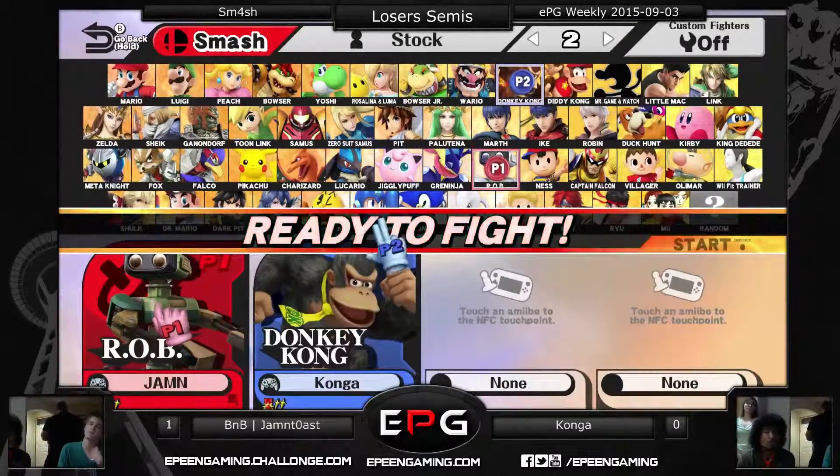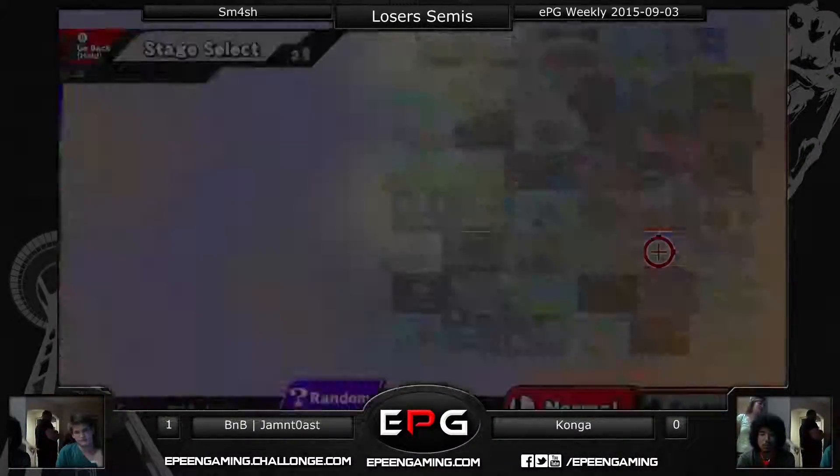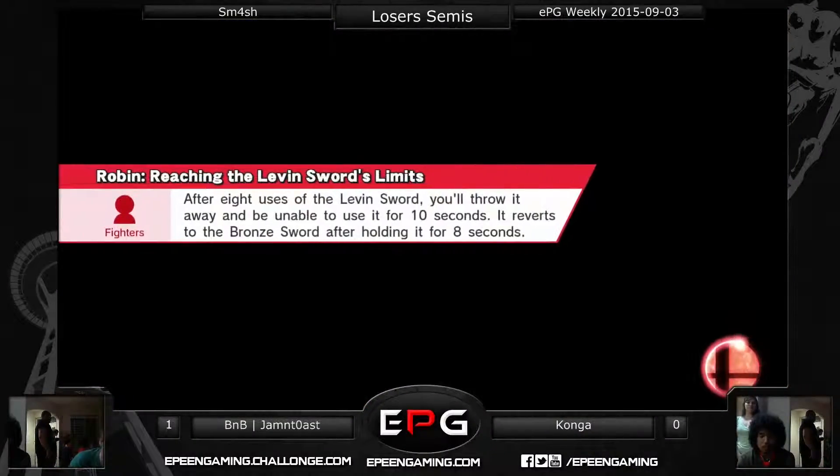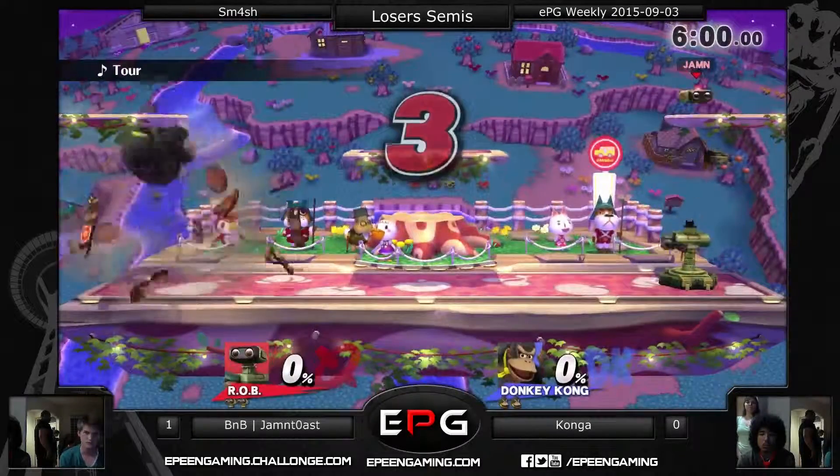Robots are heavy. But Rob is a plastic robot — he's not even made of metal, he's made of plastic. He's definitely not the heaviest of robots. There's too many low ceilings, but they both kill off the top. I feel like DK gets the advantage with any low ceiling stage. We might actually see one. Town and City. So both players confident that they can get the up-air kills first.